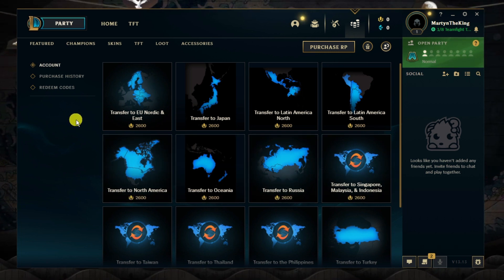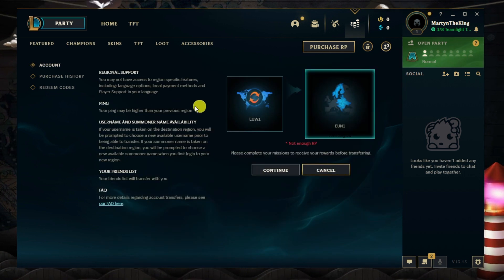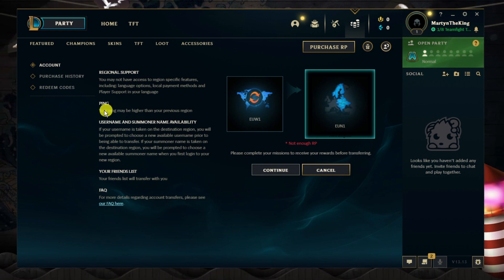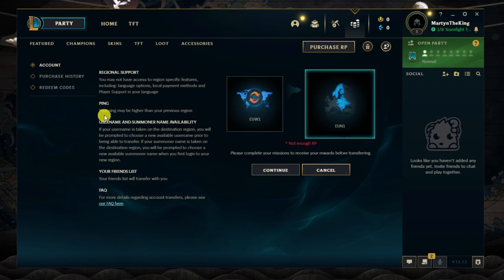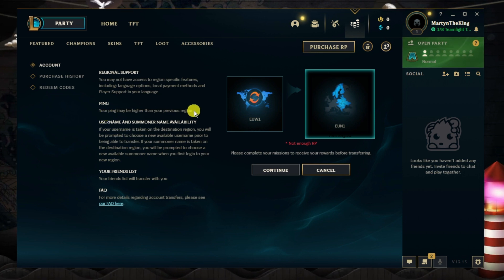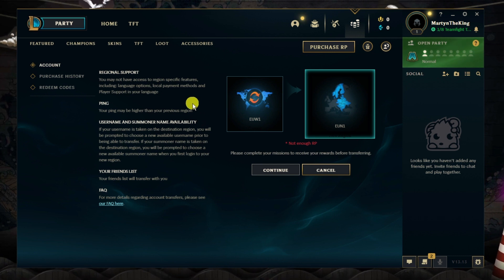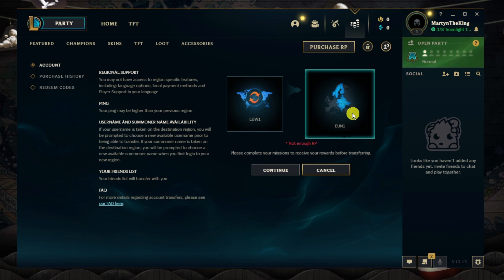For example, if I go for Transfer to EU Nordic and East and click onto that, it's going to give you some additional information. It will tell you about the ping — for my example it says your ping may be higher than your previous region. So you can see your current region and the one you want to switch to.